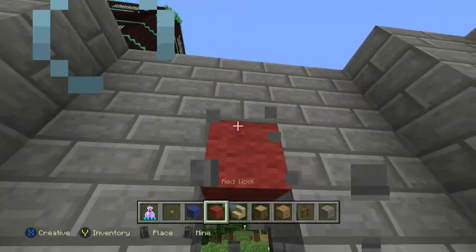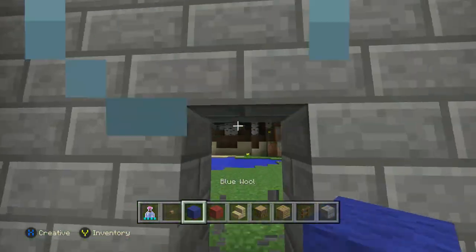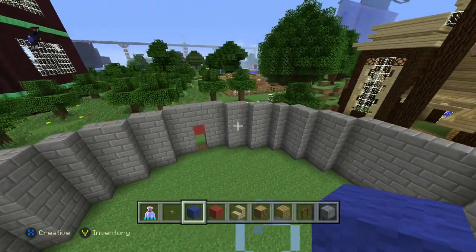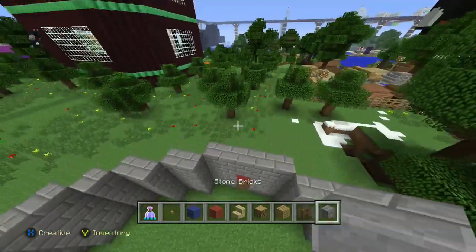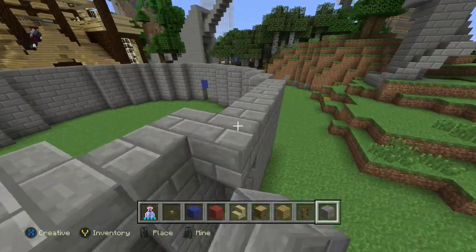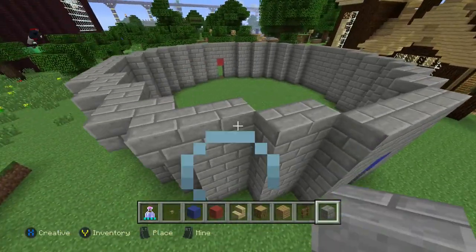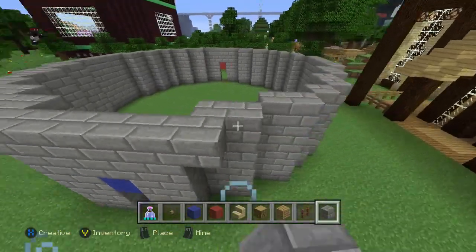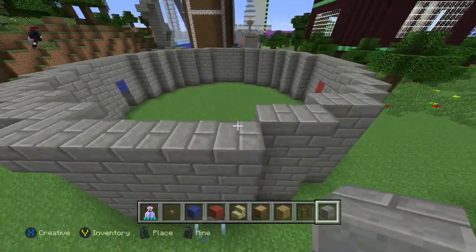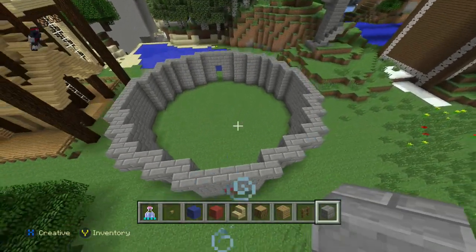Right here is where the team door is going to be. This is going to be red team, and over here will be blue team. You guys can customize that and make it as cool as you want — I'm just going to go pretty basic with it. The next step is going to be smoothing out these edges, all the way around. You want to make sure you smooth out the corners because we're eventually going to be putting fence on top, and we want the fence to go completely around the circle.